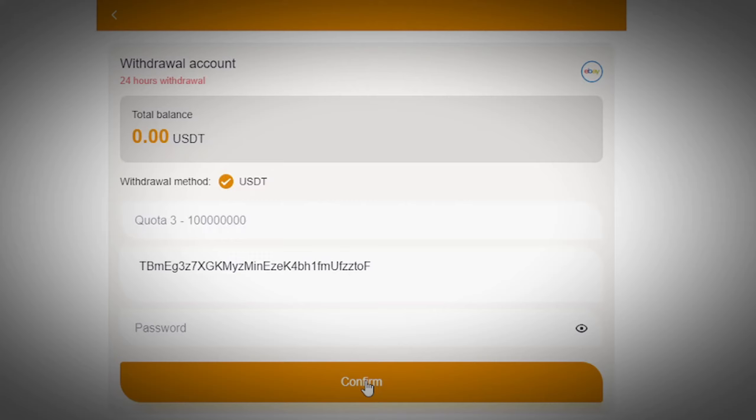Every 24 hours you're going to be getting 10 tasks to complete and withdraw the money straight to your Bybit. Now you know how to withdraw this money every single day. Your question is going to be: how do I get the tasks and how do I actually sign up on the system and automate everything and start making money?